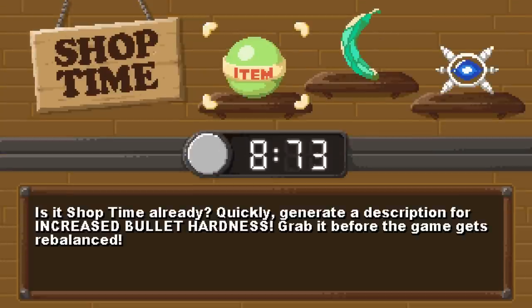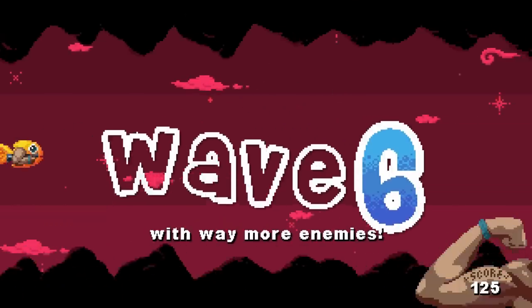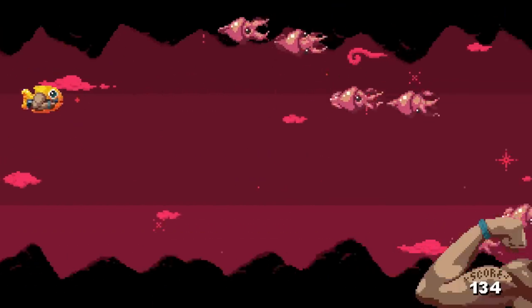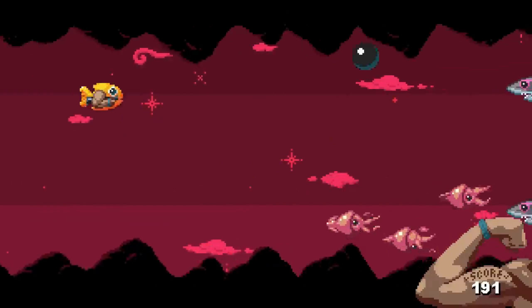Did I beat him? Upgrade choices: increased bullet hardness, horrible night to have a curse, or way too many friends. Way too many friends means way more enemies — that's the opposite of what I wanted. I was hoping for more lives or allies or something.